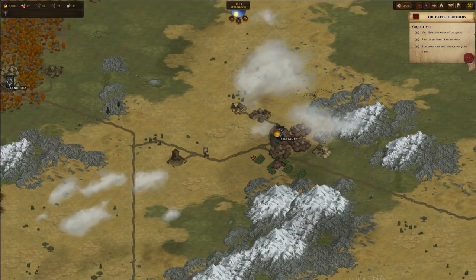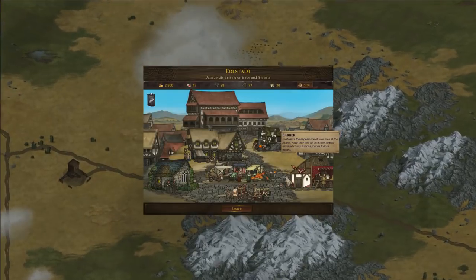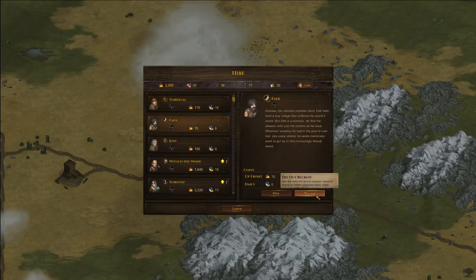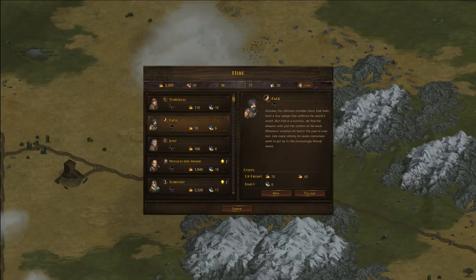Now let's head over to the next bigger city to hire some more men. This is basically the tutorial part so I will go through it very swiftly. We are asked to hire at least three new men and also buy some new weapons. Here's also a neat little feature we've implemented: now you can actually try out the recruits before buying them. Beforehand it was pretty much the cat in the bag, but now you can give them a tryout which will reveal their character traits, and sometimes that alone will help you with deciding against somebody.